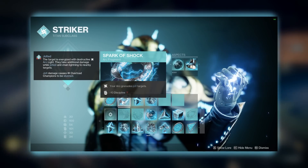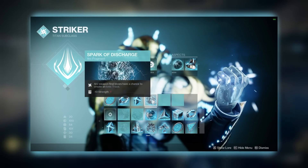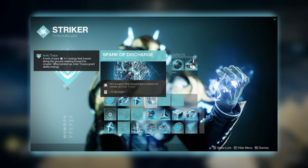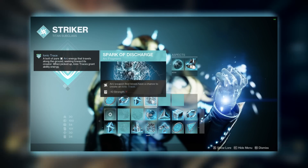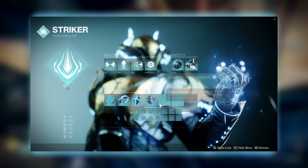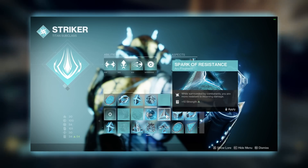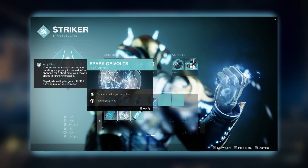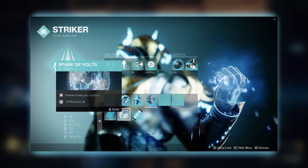For fragments: Spark of Magnitude, Spark of Shock, Spark of Ions, and Spark of Discharge — which is the one you can swap out if you are not using Arc weapons. If you really don't want to use an Arc weapon, you can switch it out for Spark of Resistance, Spark of Amplitude, or Spark of Feedback and Volts if you need the extra stats.